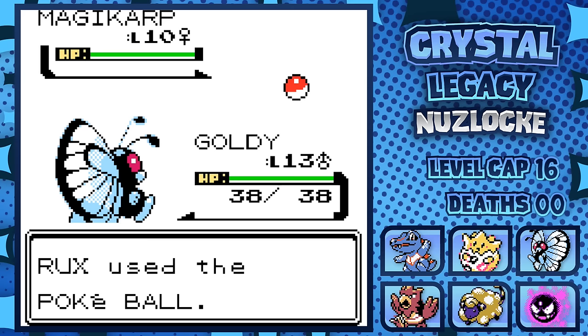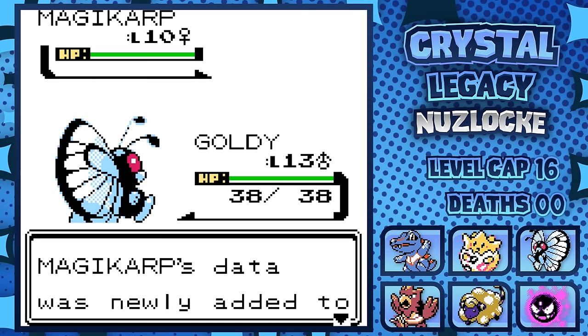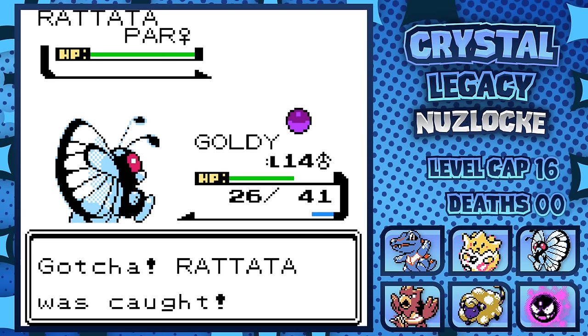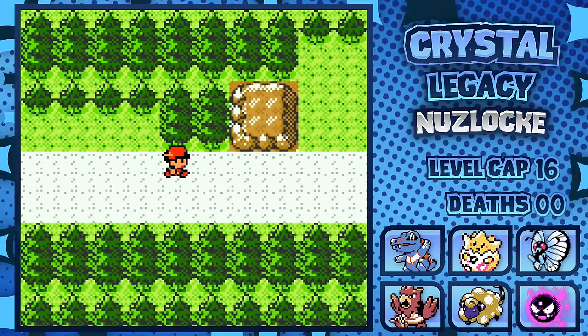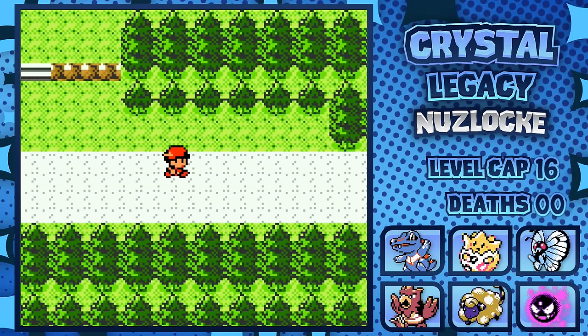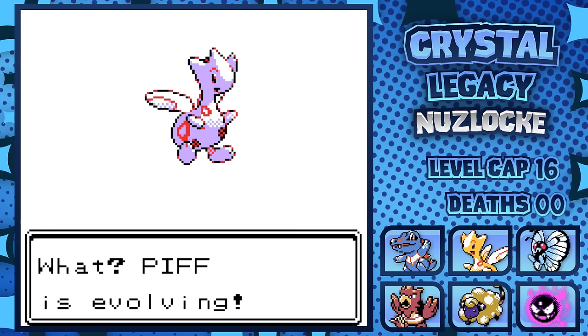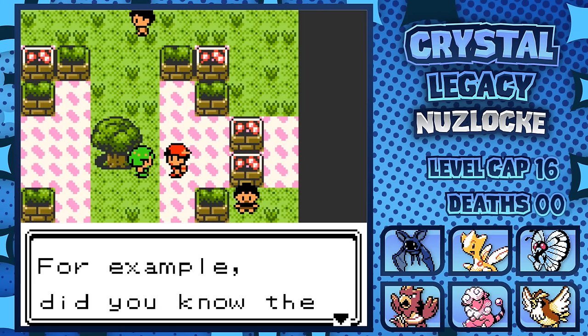I finally decide to backtrack to Violet City and catch a Magikarp with the Old Rod. Then I head back to Route 33 and grab a Rattata, a classic Pokémon that was going to find its way onto our team eventually. Next, I decide to run some laps to grind our Togepi's happiness. Togetic's resistance to Bug with its Flying type, as well as its access to Charm, will be invaluable against Bugsy.